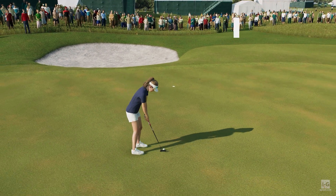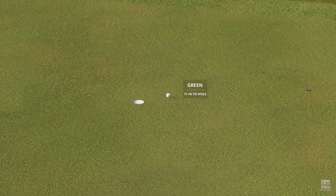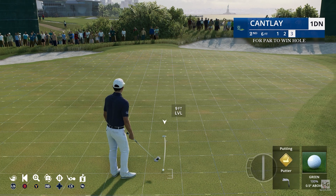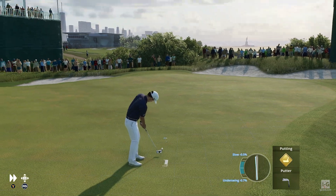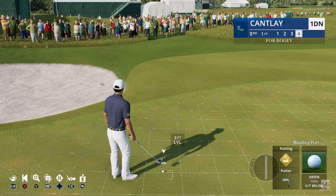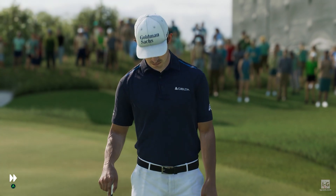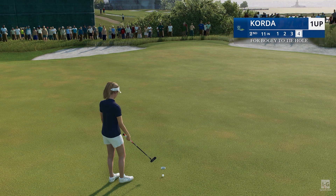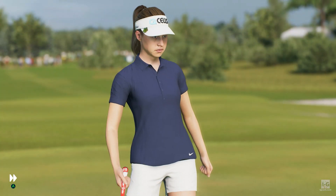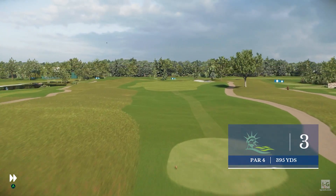This is a 19-foot putt. Anything close will do. This for par to win the hole. How does that not go in? So just a bogey, but that'll be good enough to at least get a halve — still possibly even win the hole. It's a bogey here at the second, and that's going to mean this hole is tied. Up next, the 395-yard par four third — tight driving hole with fescue on the left.